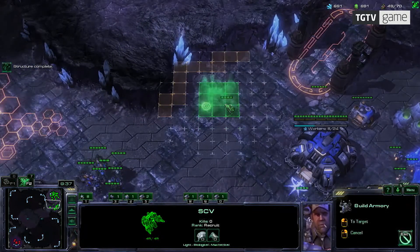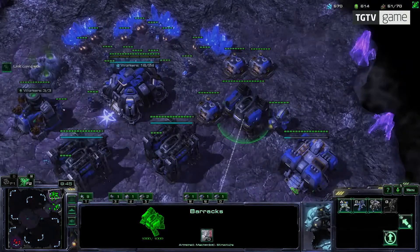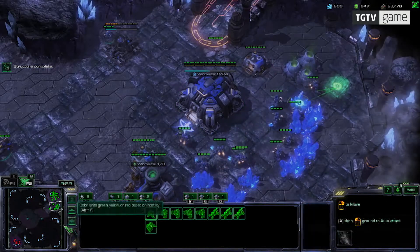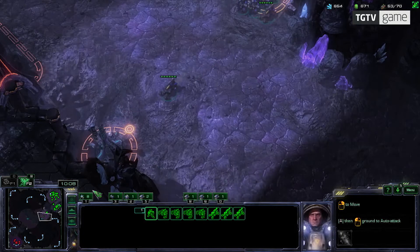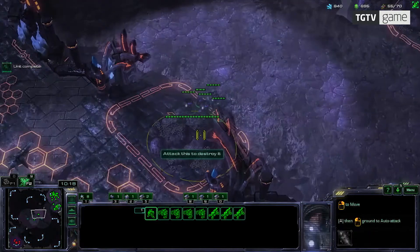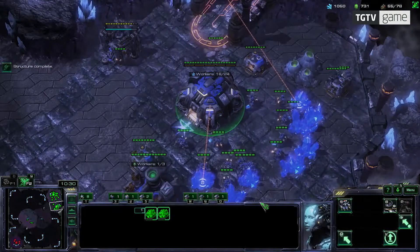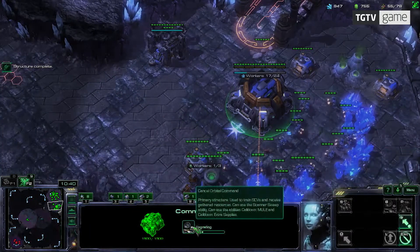I'm going to build an armory right now. The armory is unlocked whenever you build the factory, which I built quite early on in the game. It's very important to tech up so you get appropriate units according to what your opponent has — you also want to get as strong units as you can. I'm going to make a couple more supply depots. I now have a pretty feasible army and I'm going to start attacking. I'm not going to focus on upgrades much — I'm going to try to get as many workers and units as I can early on.